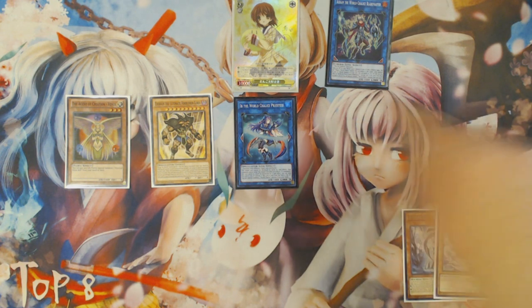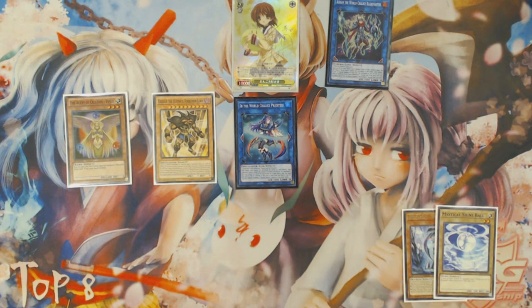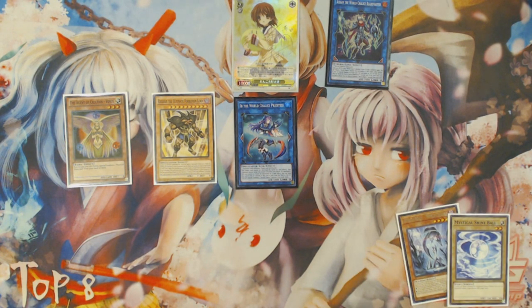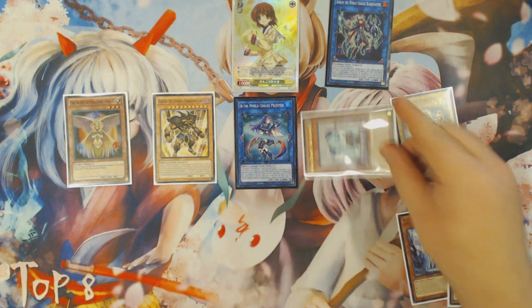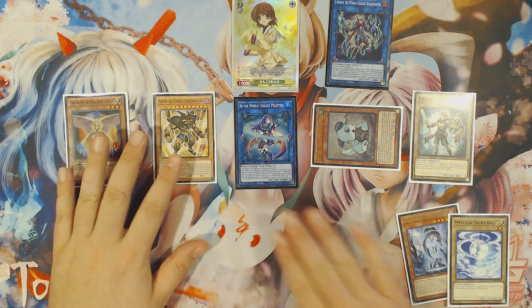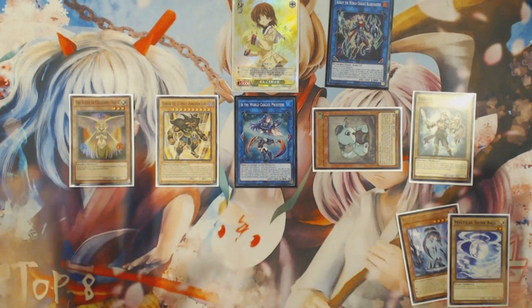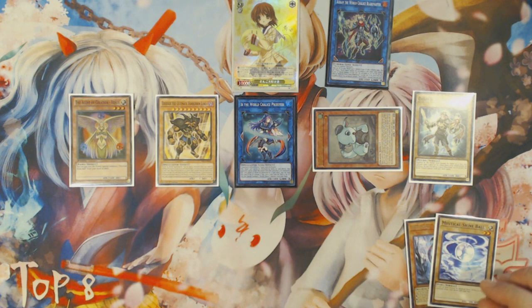So you can summon Shine Ball, Shine Ball, make Imduk, make Link Spider, make Proxy with these two — Proxy and Link Spider — make Nengiru, that's a draw three. So you don't even care if they have Ash Blossom: they go down a card and you still draw three. Regardless of what they have, regardless of that hypothetical, you summon a vanilla out of your deck — one of the World Chalice Vanillas plus World Chalice Guard Dragon. From here, the Guard Dragon is going to be an additional resource. All this stuff just happens in your favor way, way too much — it's just really good.